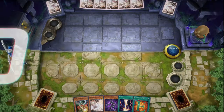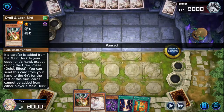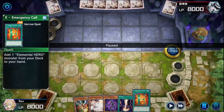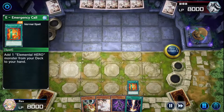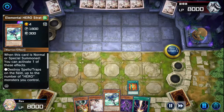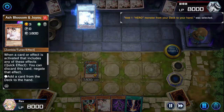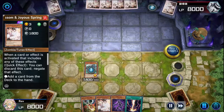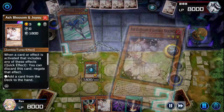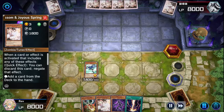I'm going first. Opening hand is the classic bread and butter: Stratos, Ash Blossom, Vion, Raigeki, and E - Emergency Call. We start with the Emergency Call to see if they had an Ash Blossom - they didn't - so we use Stratos. They didn't ash the E-Call, they ashed the Stratos, and since that was my normal summon I can't really do anything afterwards, so I'm just forced to end my turn.